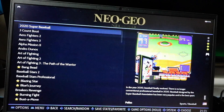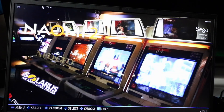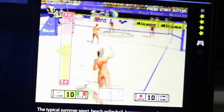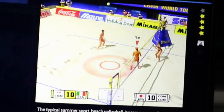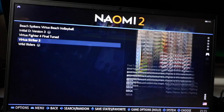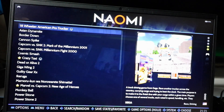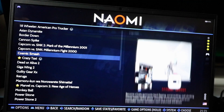Neo Geo has almost 100 games — there are about 140 total, so most of the heavy hitters are here. Naomi 2 has 5 games: Beach Spikers, Initial D Version 3, Virtua Fighter 4, Virtua Striker 3, and Wild Riders. Regular Naomi has 31 games, so a lot of this image leans toward arcade-style games.